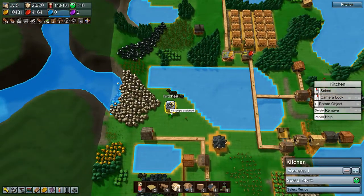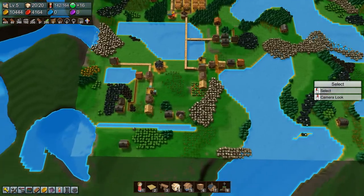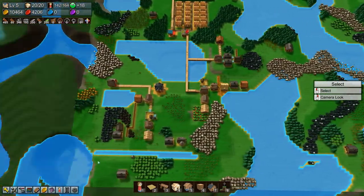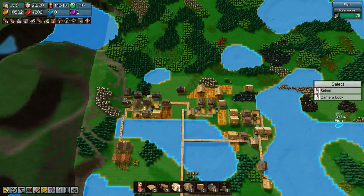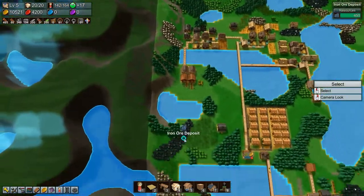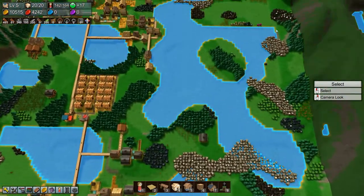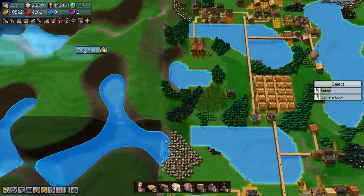So I think we're going to set up veggie stew as our next project. I think what we're going to do is make this area down here industry, and then farming and food up in this area up here, and then maybe medicine over here and magic stuff over that way.